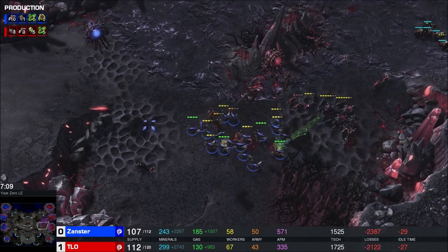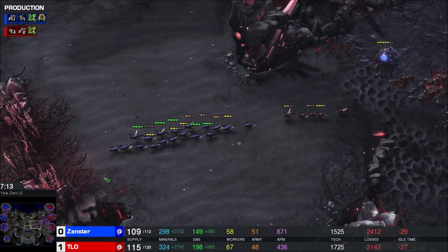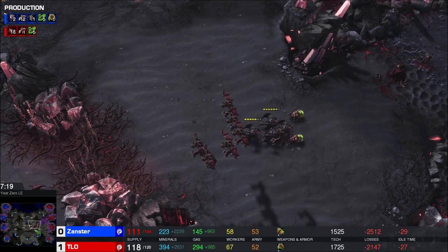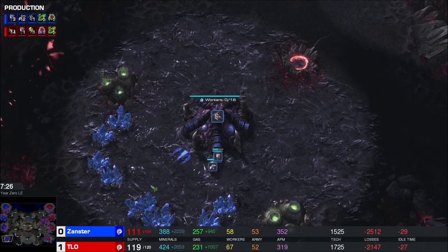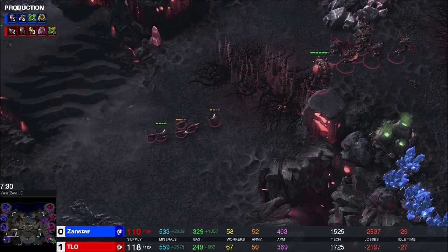Mutas do really well against lings because they have so little HP and no natural armor. Though Xanster does actually have plus one carapace, which is nice - that's a good upgrade to get when your opponent's going mutalisks. TLO's fourth base is under assault by lings cruising on in. Xanster's fourth base is done, but there's nothing mining here at all.